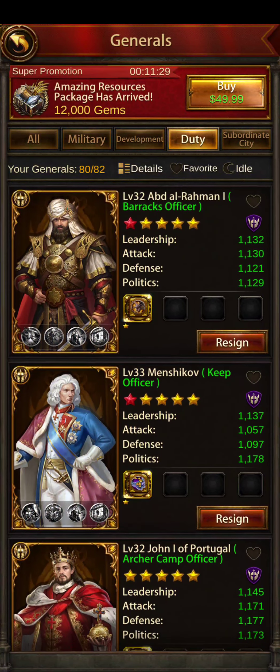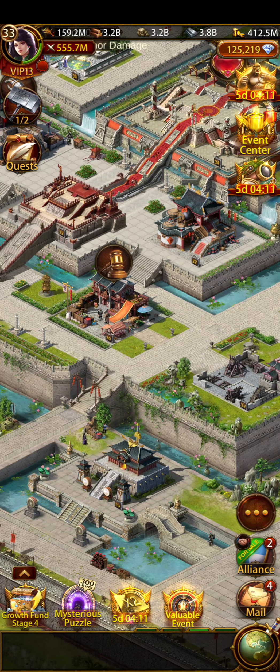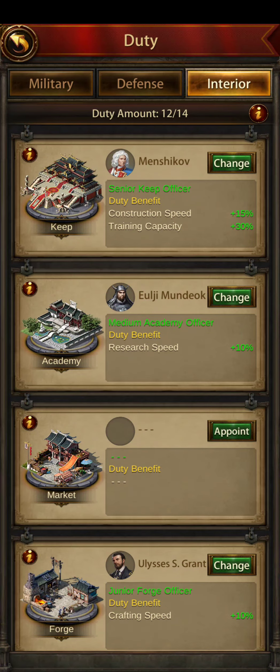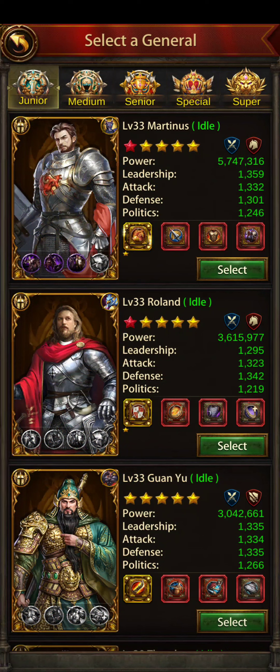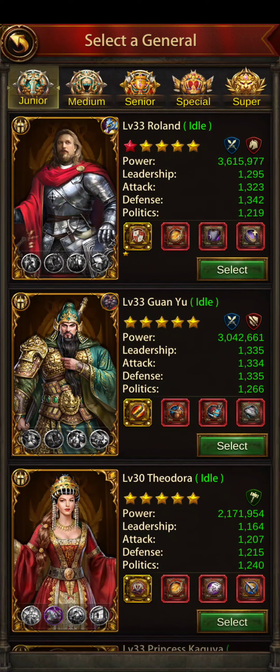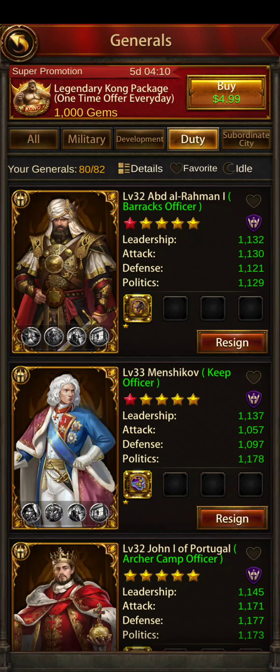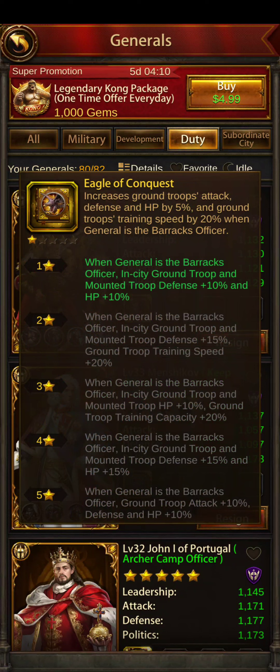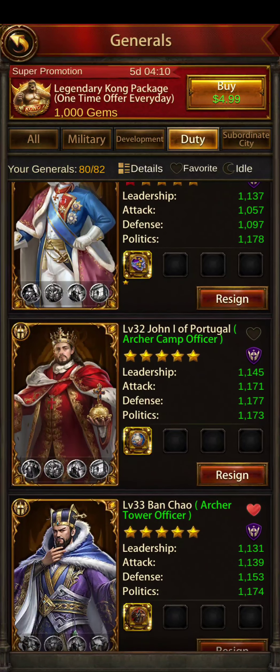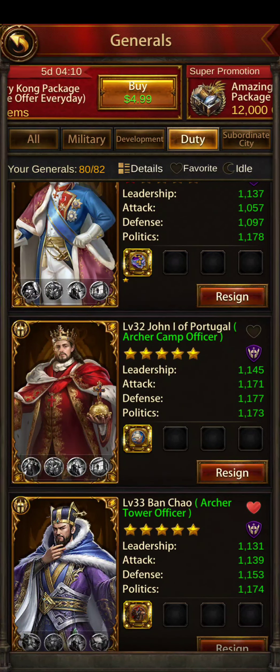Duty generals are people that are specifically meant to be duty officers inside buildings. For example, I can put a duty officer inside my market — there's not one for the market specifically, but I could put him there and it's going to give me more resource tax amount. This guy is the barracks officer and that guy is the archer tower officer. There are certain ones for certain places — we can talk about duty generals later if we want.